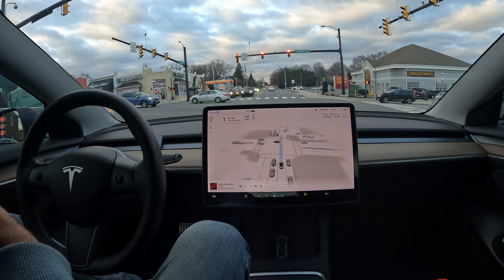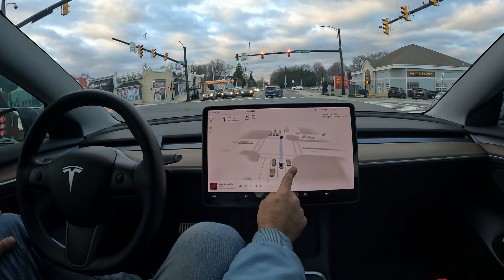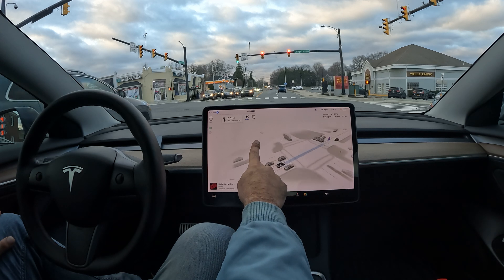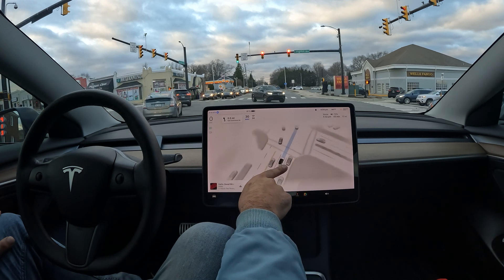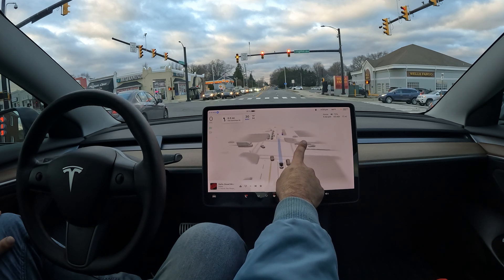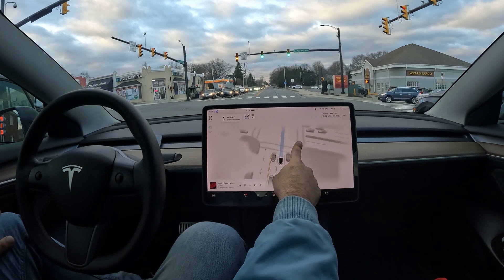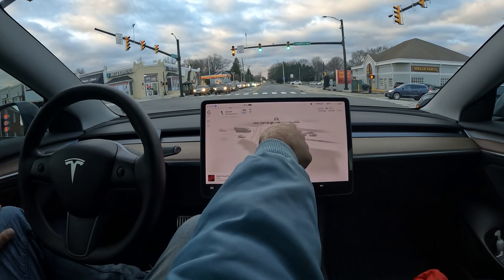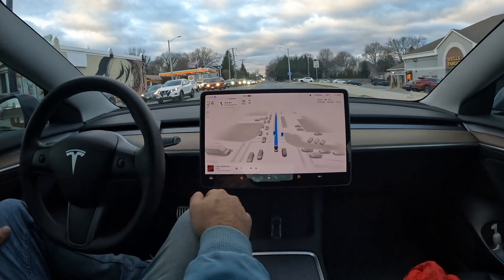The fact that it keeps getting more capable means it can eventually take on that 15% as well. Take a look at these graphics — just the way it's able to sense all of its surroundings, see what the cars in front are doing, how they're making turns, and know which parts of the road are for going left versus straight. It really plots the trajectory really well.